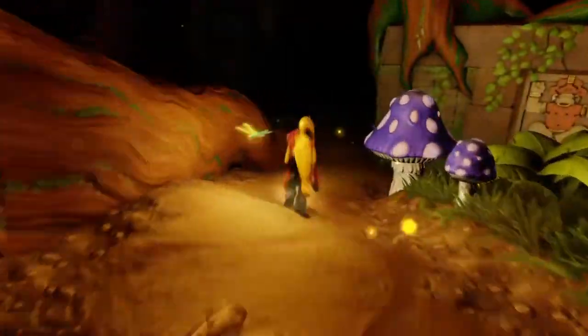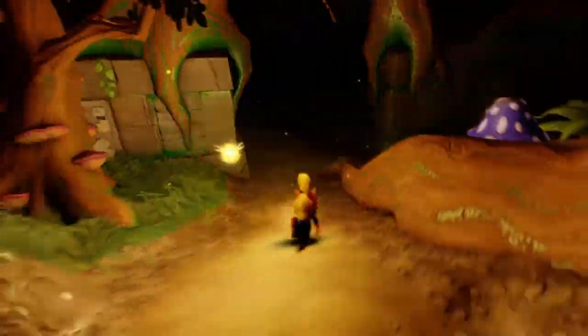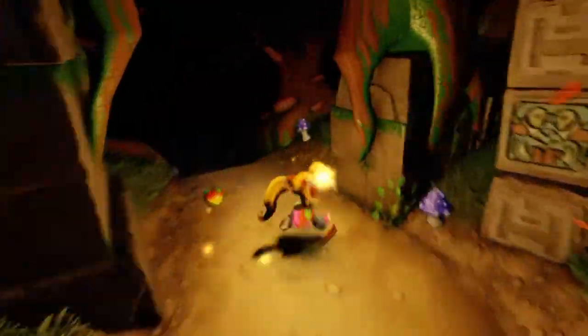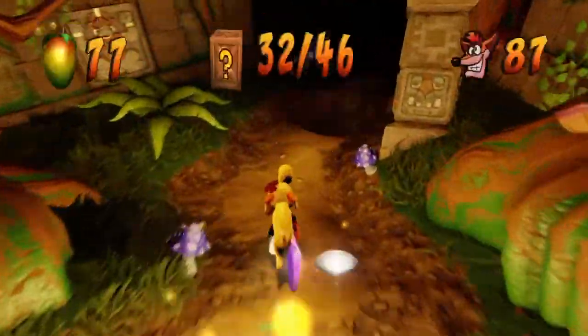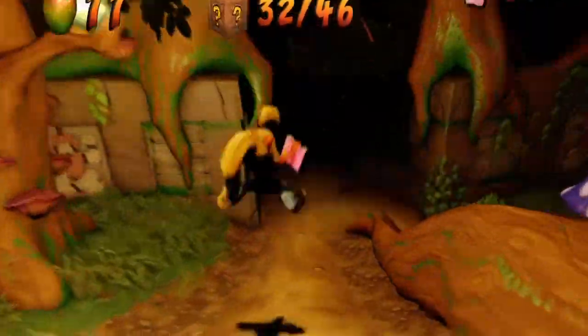As I mentioned, we left behind two crates in the death route, but this allows us to go backwards. All we have to do is jump past those two holes and here are the two crates. Once we break those we can go ahead and continue on with the level.